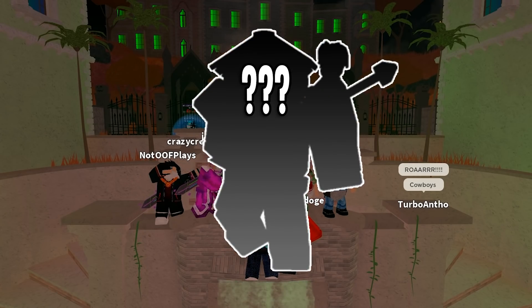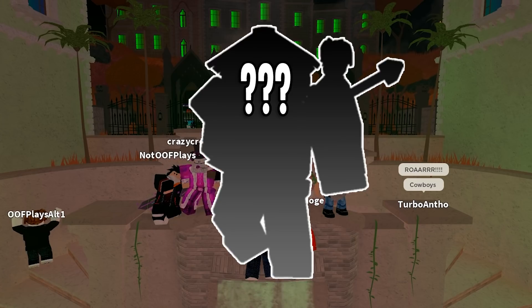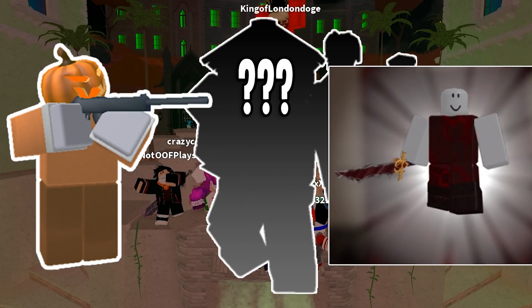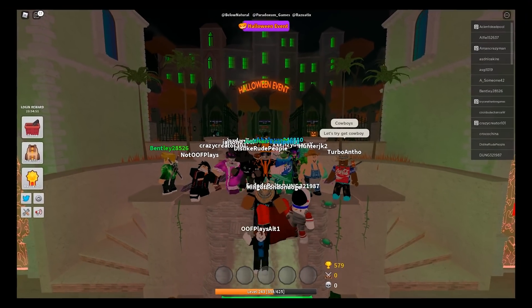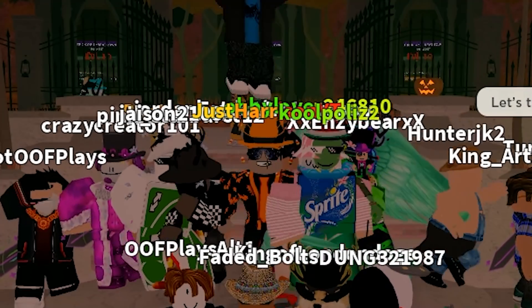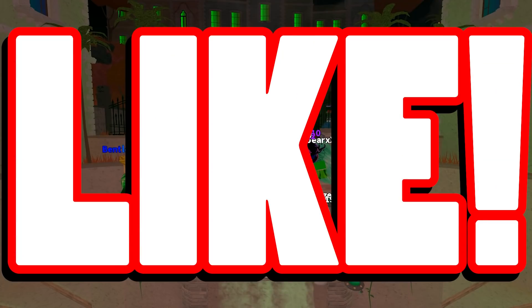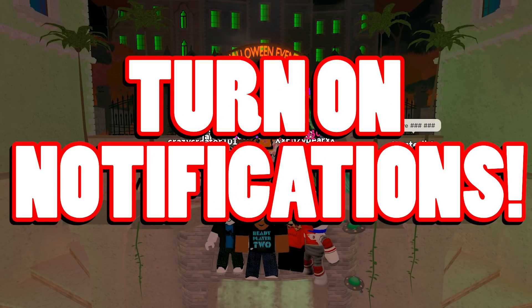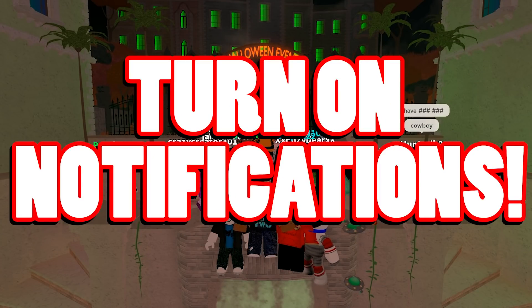Luckily for us, a gracious member of our community has stepped up and volunteered as tribute to showcase the Demon Gladiator and Pumpkin Militant skins. The Pumpkin Militant crate is still glitched, so you can't open it, but he had it from the 2019 Halloween event, so at least I can show y'all what it looks like. Go ahead and smash that like button with your forehead, hit that subscribe button with your big toe, and turn on notifications however you can so you don't miss any of my amazing upcoming content.